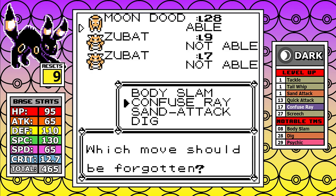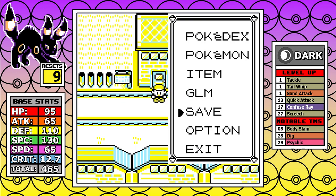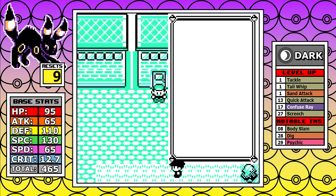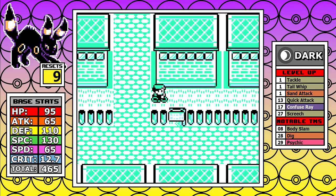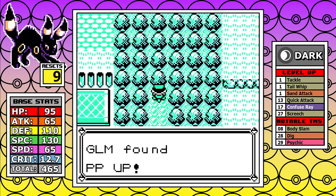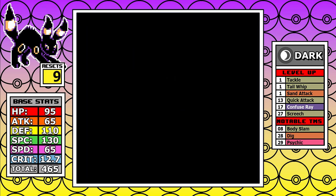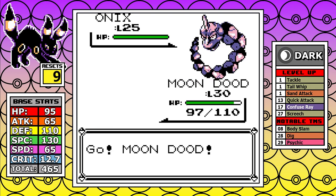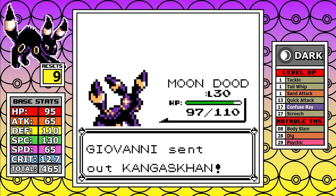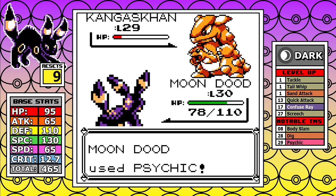I make a decision to replace Confuse Ray rather than Sand Attack. Generally I love Confuse Ray, but there were some tough in-game fights in testing, and this time I decided to stay dirty the whole game and keep Sand Attack. From there it's the Rocket Hideout — we've seen this scenario play out with many Pokemon hitting a big mid-game power spike, and there's no exception here. I clean house and mow down Giovanni with our newfound Psychic powers.